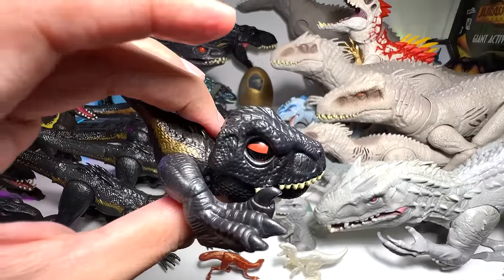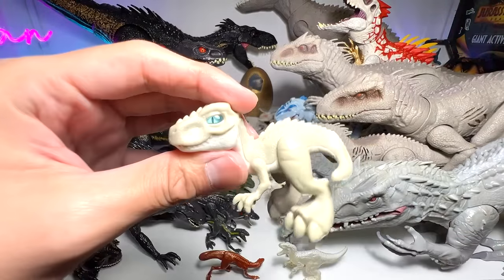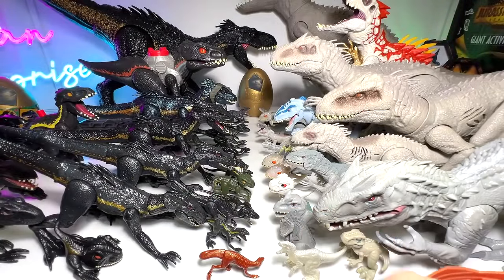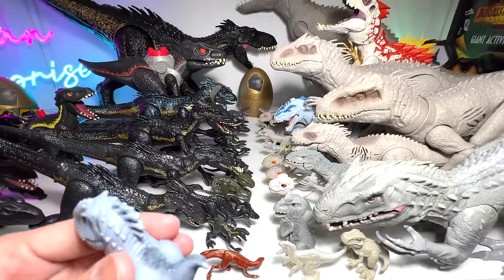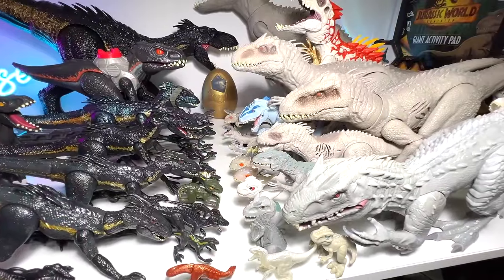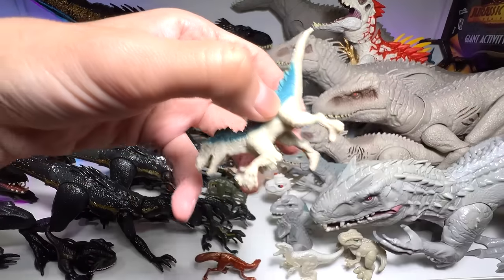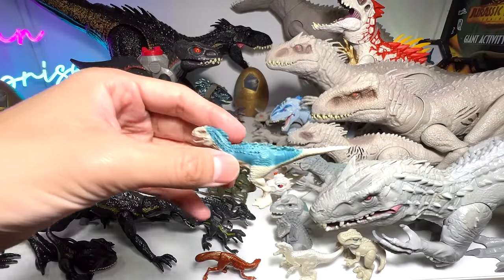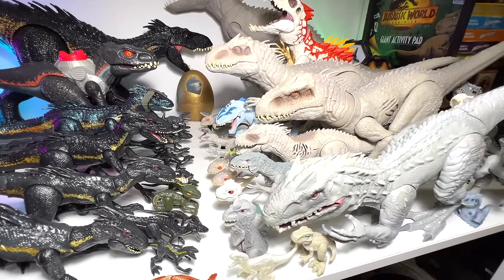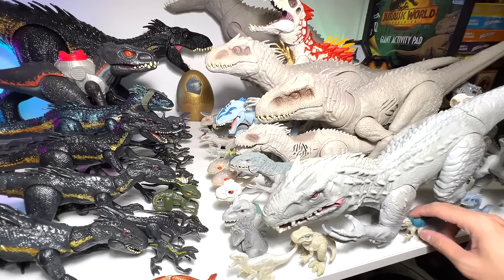Wild Pop-Up Indoraptor. Imaginext Indominus Rex — a finger puppet, very cute little one. We are so short of space — you definitely need a bigger table. This was one of the very first Indominus Rex figures, from Hasbro. Let's get it right in over here.